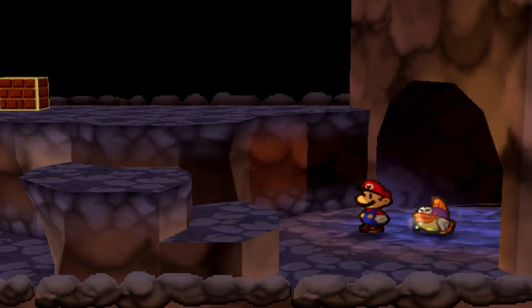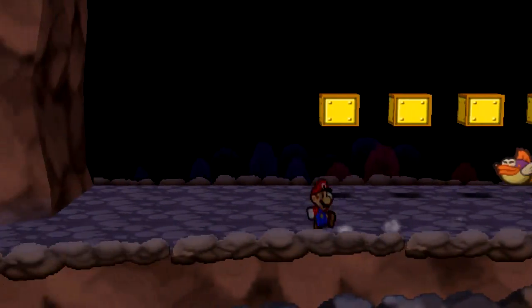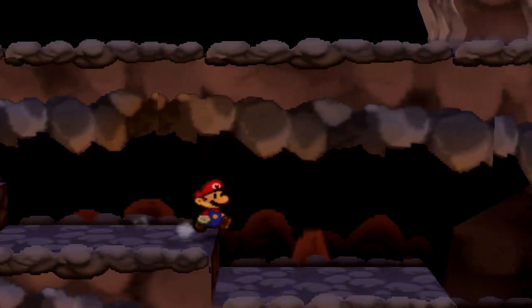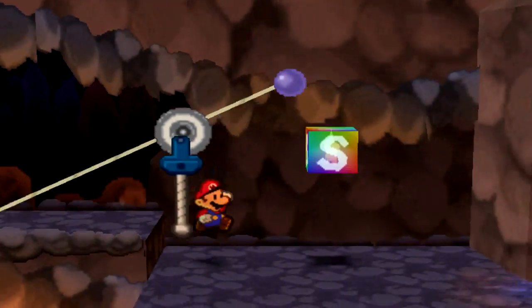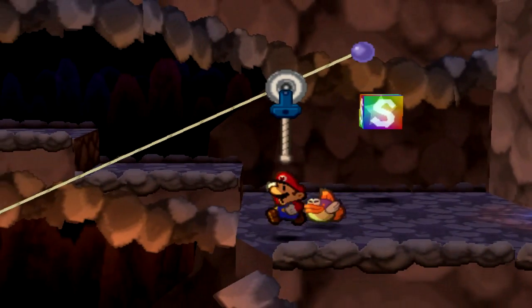So out of here we go, ultra ranking Sushi — she's the first one to ultra rank. We'll just call it that, it's more simple. Down these crazy steps we go, and look who's not waiting for us. I thought he was going to be here, but I think he shows up here later.